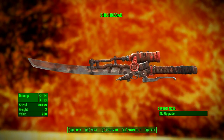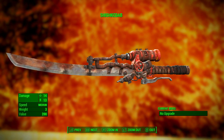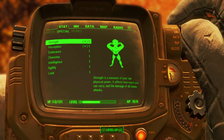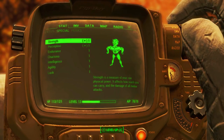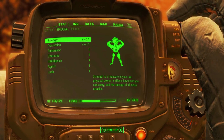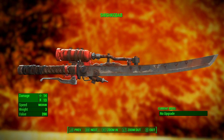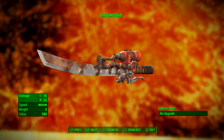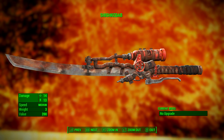Now that we have it, let's take a look at this bad boy. I've applied no mods to the Shishkebab and I have also reduced all of my character's stats to one. With all of my stats as one — specifically strength, which affects the damage of melee weapons — the stats you are seeing on screen represent the base stats of the weapon, meaning the lowest stats possible for the Shishkebab.